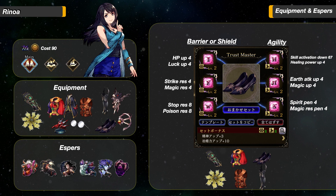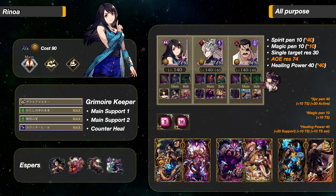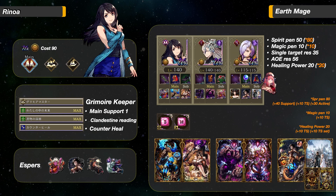Now my final thoughts on Rinoa. She is a free unit, so build her. Rinoa is an awesome support with some offensive capabilities. Even though her AI is not perfect, she can get the job done. She is the UR version of Phelous for Earth. You can plug her into any team and she will do fine — just give her the Agility VCs and she will do her job.